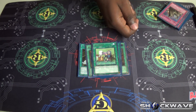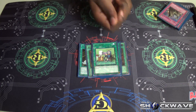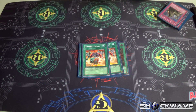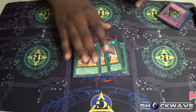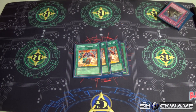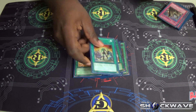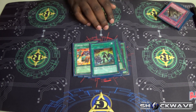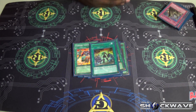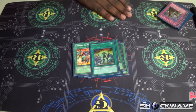Or you want to drop a Prisma and then pop a back row — Fake Hero and Stratos pop a back row — or you want another search. Three Convert Contact, which is the primary draw engine for the deck. One Hero Lives, which serves two purposes: getting your guy out and managing your life points, because you want your life points as low as possible when you drop the Air Neos.